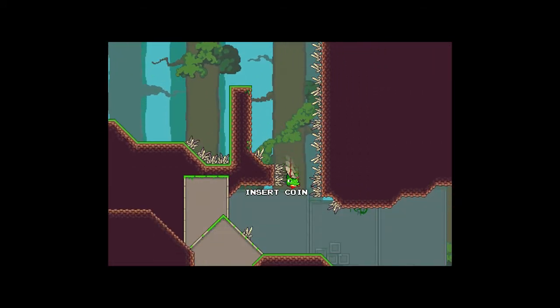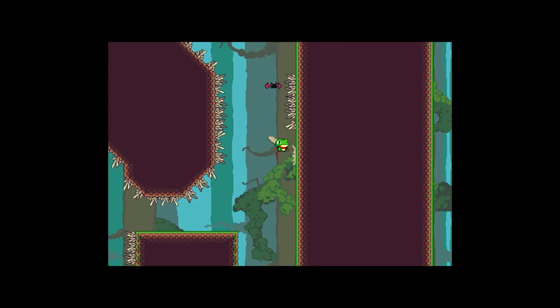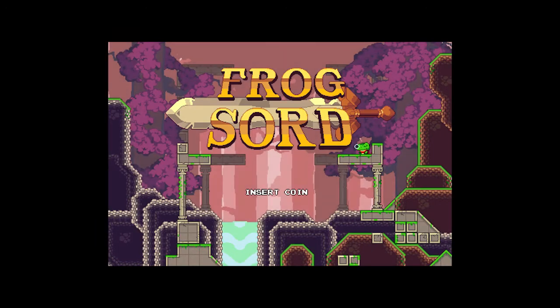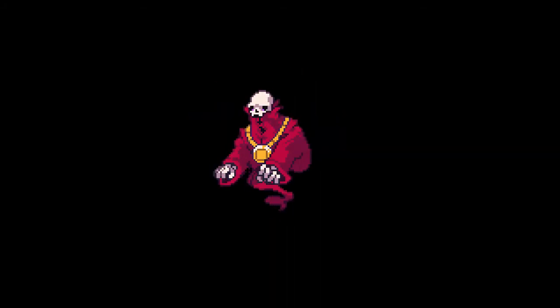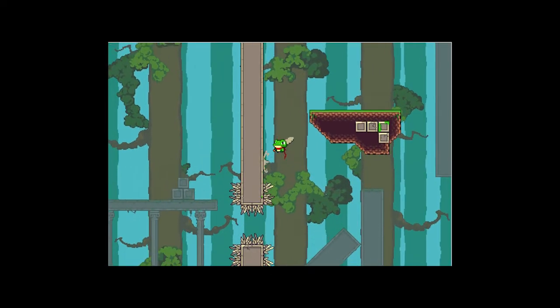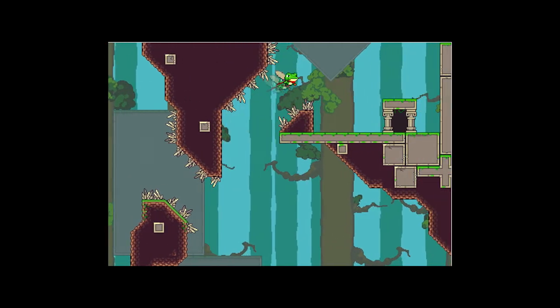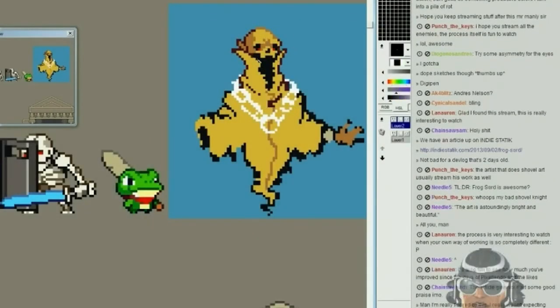Frogsword is described by the developers as a combination between Ninja Gaiden and Super Meat Boy. And if that sounds as appealing to you as it does to me, then you're going to be very satisfied by what you see. Mostly right now, apart from a few still images, they have animated GIFs — really amazing stuff, just flat-out amazing. The jumping, the sword, the scarf flowing in the wind — it's all there. They made a really big splash when they first started showing it off, showing things off on their website and blog.